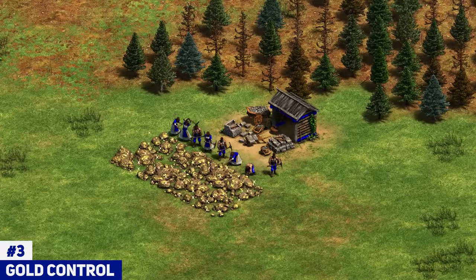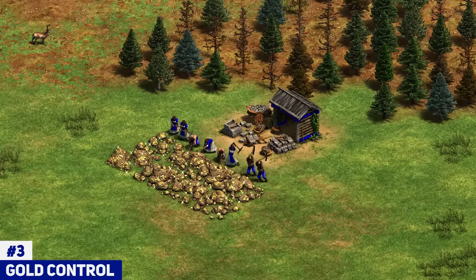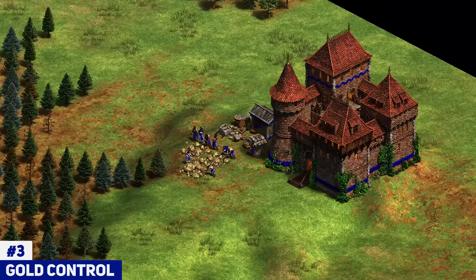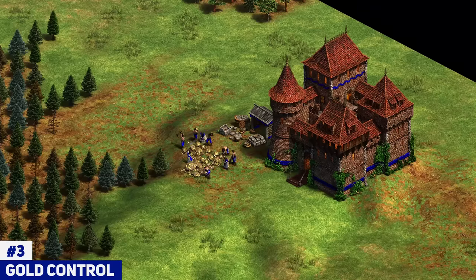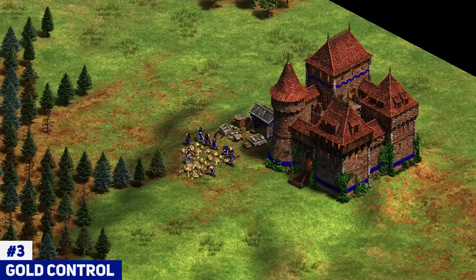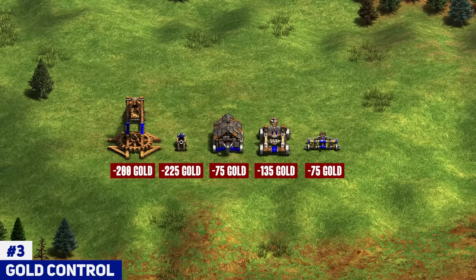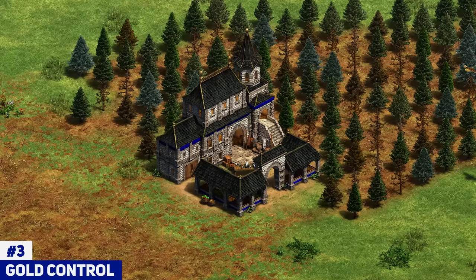Moving on to number three: gold. Gold control is super important because the resource is scarce in late game — it's usually the second resource to run out after stone. You have to plan a long-term solution: either expand to the side golds and take those extra resources, or get relics. In team games you have trade, but in 1v1s it's relics or extra side golds. Gold is critical not just for your army but for siege — you can't make a single siege unit without some gold, and without siege it's hard to push castles.